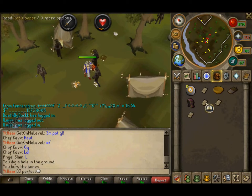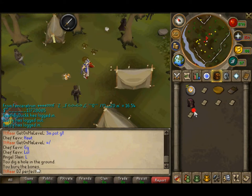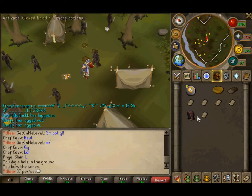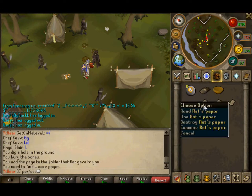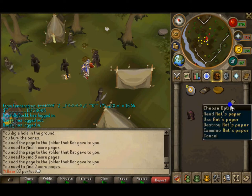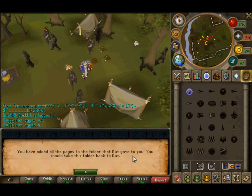Once you've gotten all 5 of the rat papers, you're going to want to use the paper on the folders and take it back to Rat.